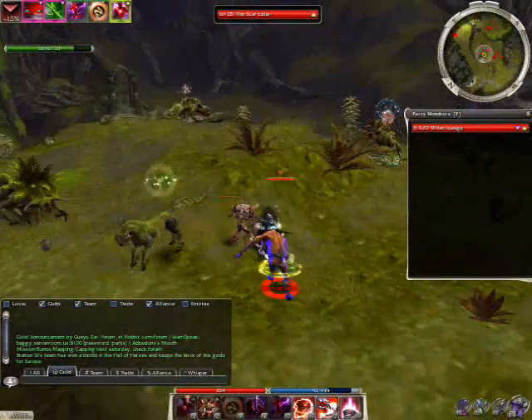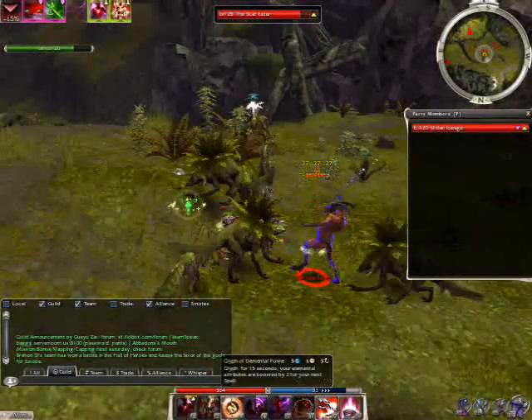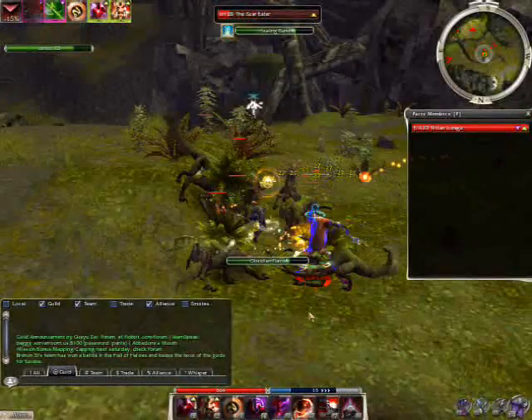Cast Glyph of Elemental Power and Silver Armor for damage. Then use your last three skills — in this example against a monk: Shock to knock it down and prevent healing, Crystal Wave to deal some pure damage, and Obsidian Flame to do more targeted damage.